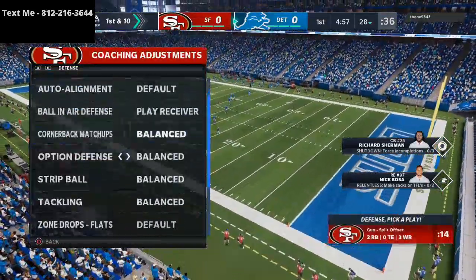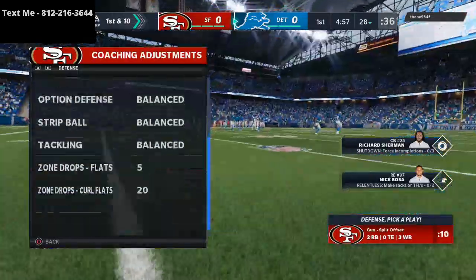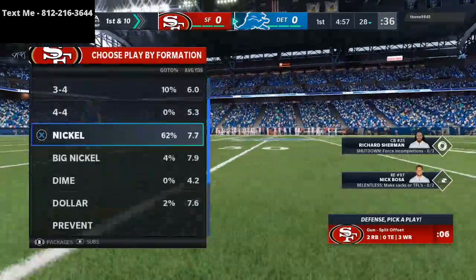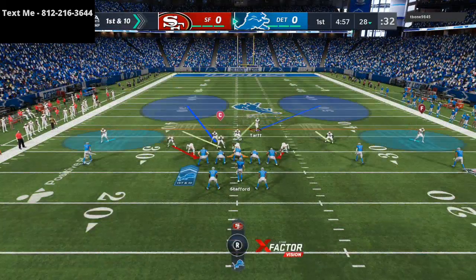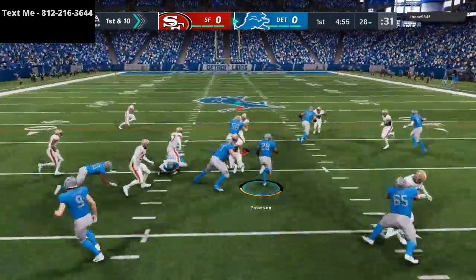We're going to go through and set up our coaching adjustments. I like to have 5, 20, and 5 as my zone drops — I've done a video on that on the channel. When we come out, we're basically going to try to see what's going on and see what he wants to do, what he's trying to do.